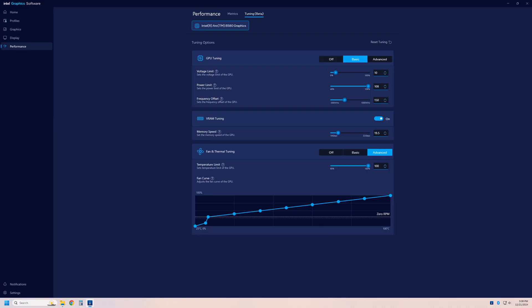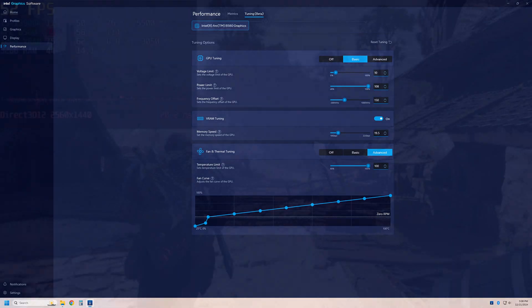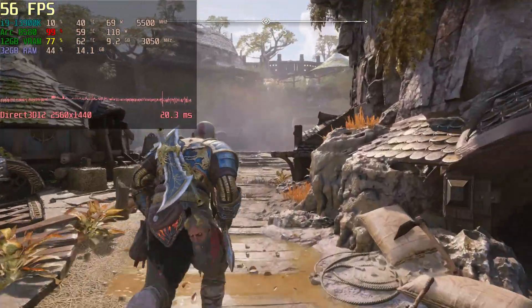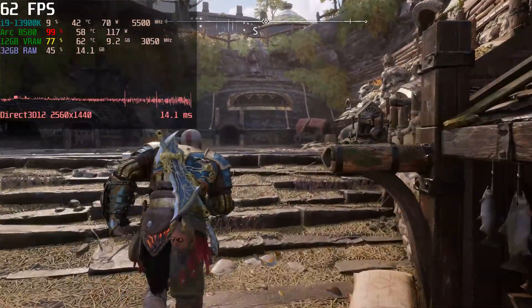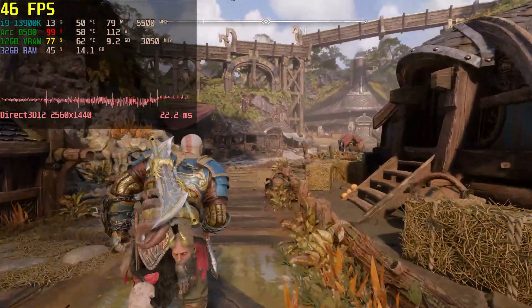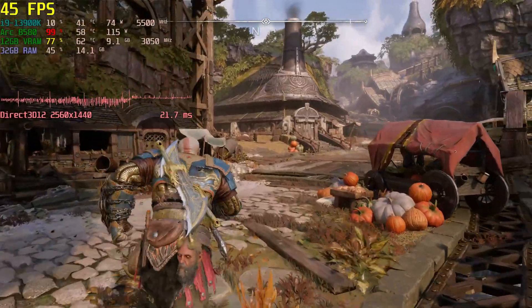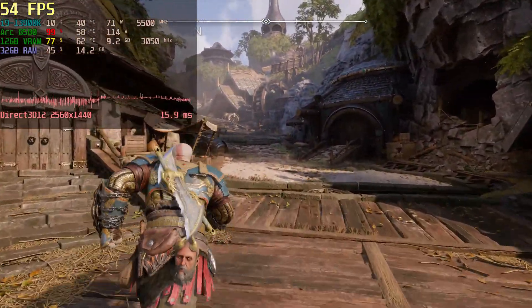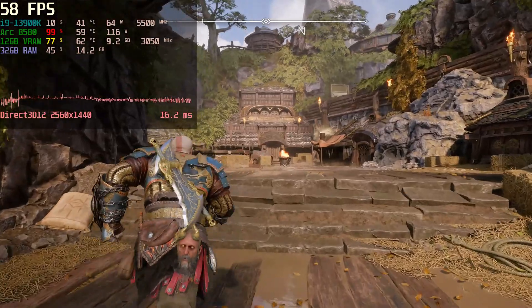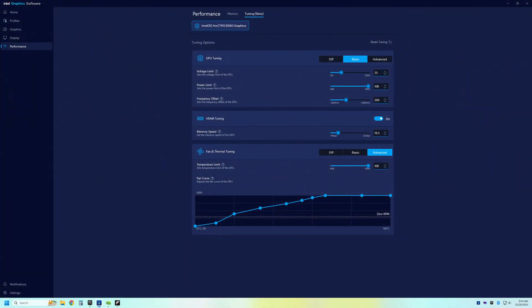For the GPU core I pushed it up by 150MHz in the Intel Graphics control panel, but that actually gave a 200MHz offset in practice — as soon as I engaged manual overclocking, the drivers unlocked 50MHz above the default 2850MHz limit. So we end up at 3050MHz instead of 2850MHz. All games I tested were pretty much hitting that limit, making it a 7% core overclock.